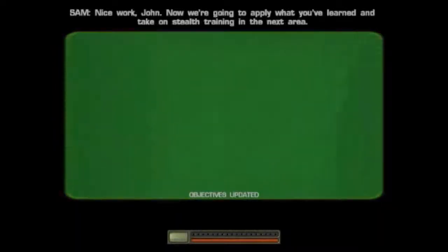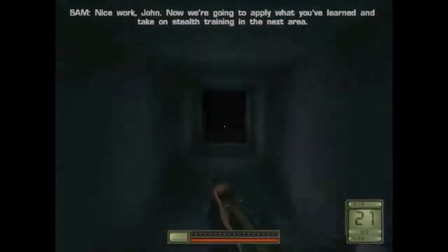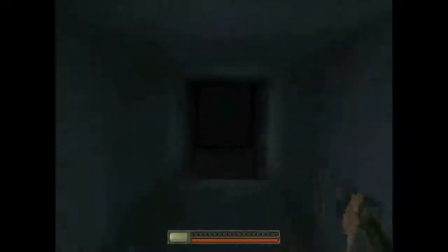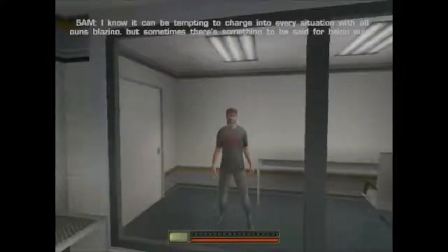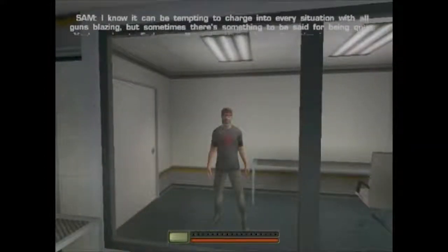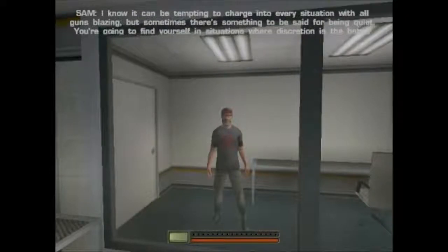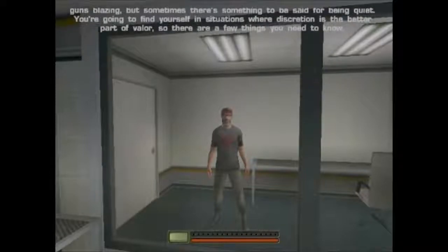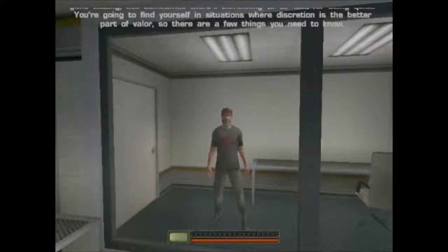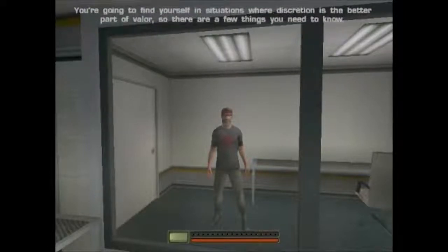Activate your night vision to move through this darkened area. Nice work, John. Now we're going to apply what you've learned and take on stealth training in the next area. I know it can be tempting to charge into every situation with all guns blazing, but sometimes there's something to be said for being quiet. You're going to find yourself in situations where discretion is the better part of valor, so there are a few things you need to know.